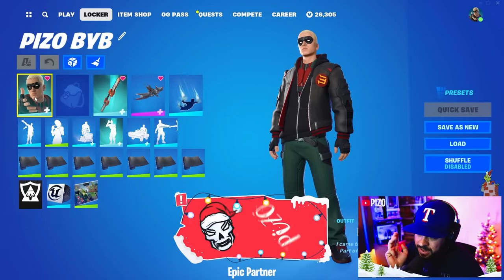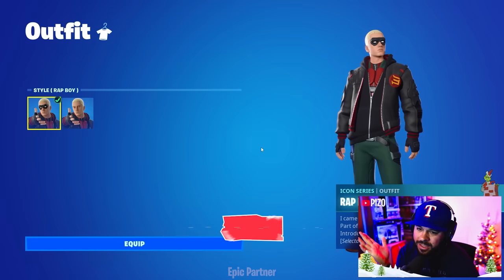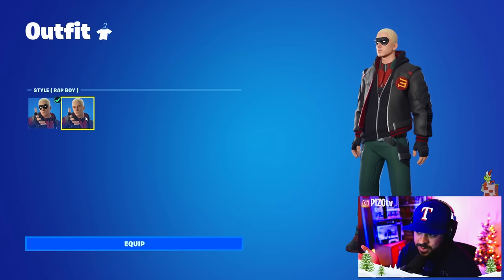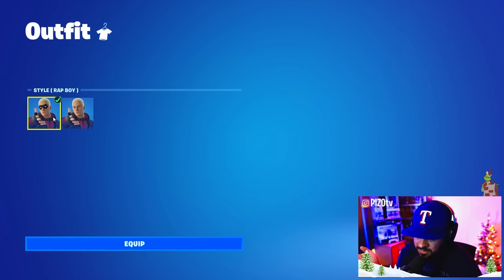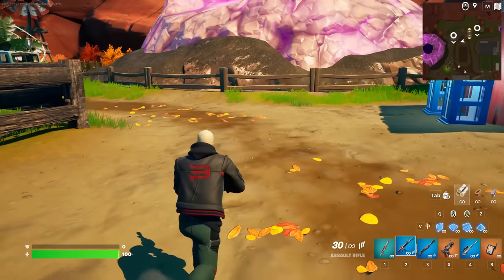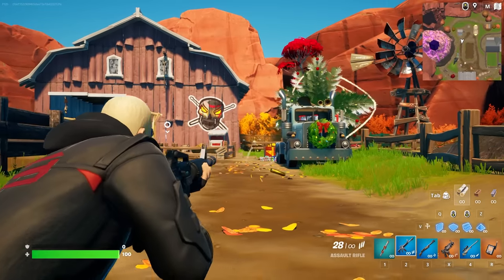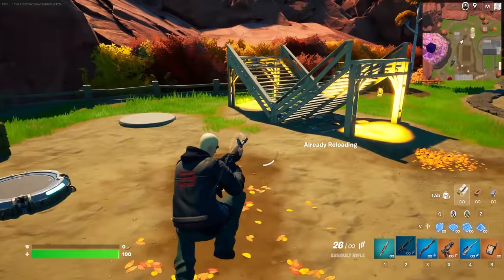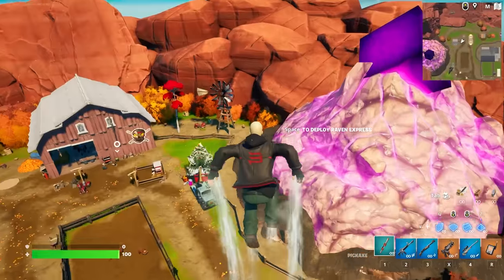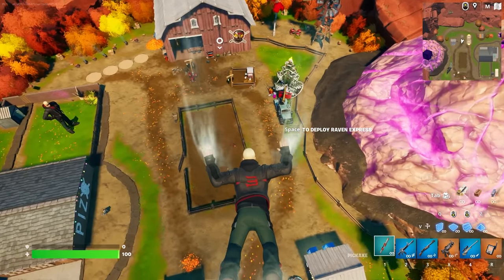This is the third and final outfit in the Eminem set, called Rat Boy. It has mask on and mask off edit styles, so this is definitely fun. It's not exactly like the music video, but it's a fun look. I'm not exactly sure what back blings to pair with it.